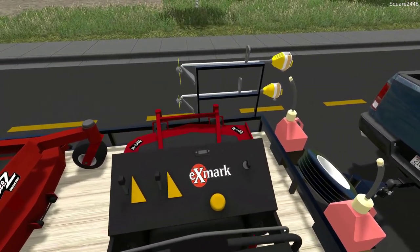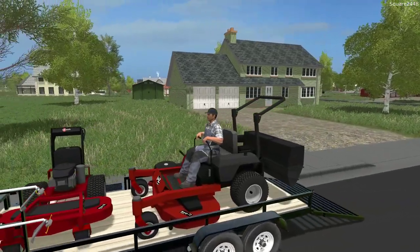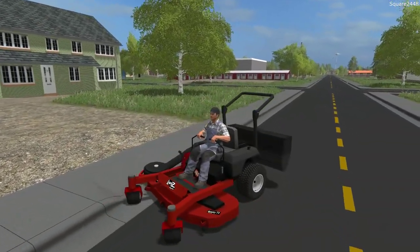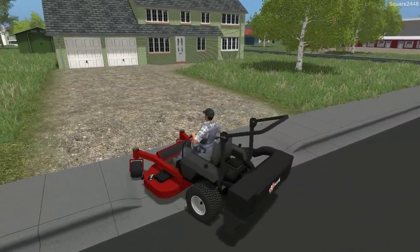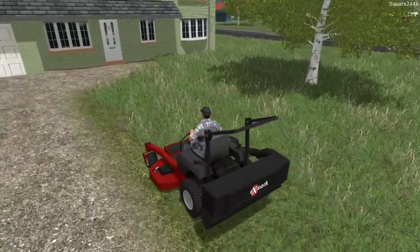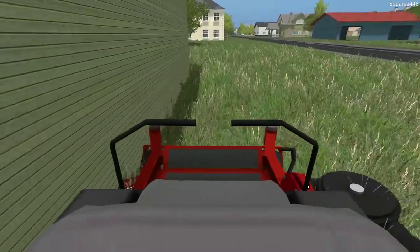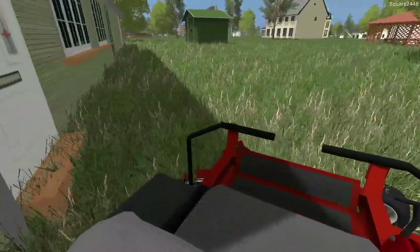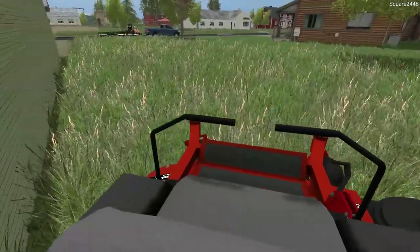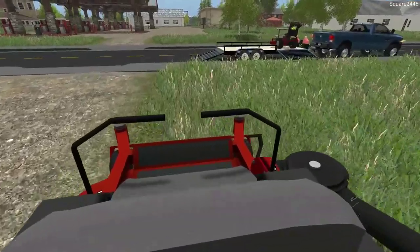We got this loaded up and that looks great right there. Let's hop on the Laser Z — the bagger does make it a little bigger, but this thing is perfect. I like to outline the grass first — that way it's a little bit easier. I always try to have the chute facing away from the house so we do not leave grass stains or shoot any debris like rocks that could break glass. I just try to be realistic but also have a great time.